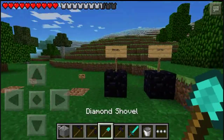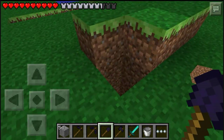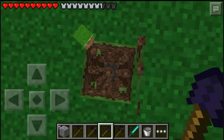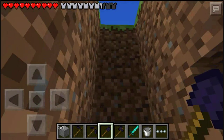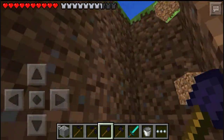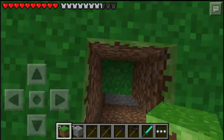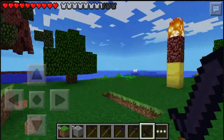Now let's move on to the shovel. Look at that — this is super fast. You just tap on it and boom, it takes all the dirt instantly. It also gives you the grass block, which is really great. We got eight grass blocks — that's great.